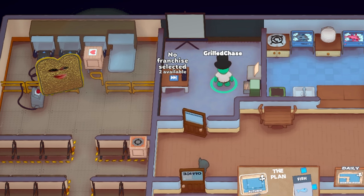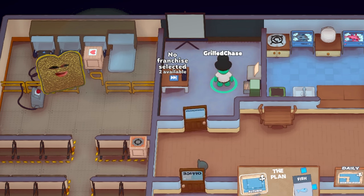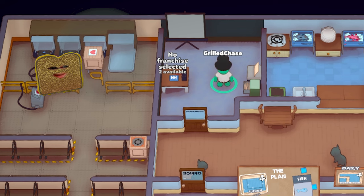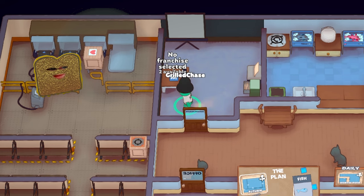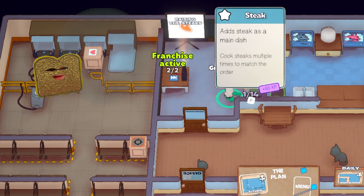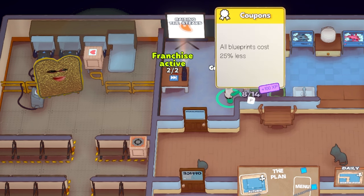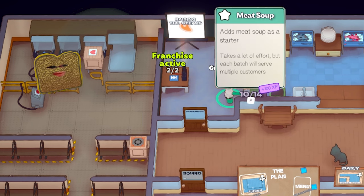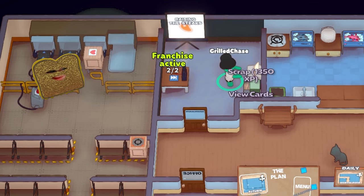If you finish day 15 on a run, you can make a franchise out of it. By franchising a run, you can bring some cards with you to a new location. If you choose to do so, you can then choose your franchise in the franchise room and then choose the floor plan that you want. To see what cards you have in a selected franchise, you can go to the cards cabinet and cycle through the cards. If you don't want a certain franchise anymore, you can use the shredder to scrap the franchise and get XP from it.